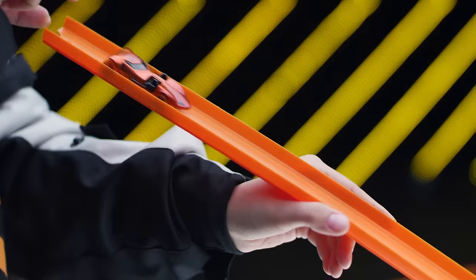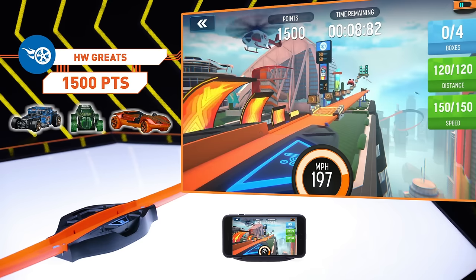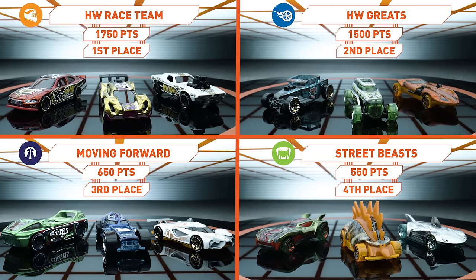It's not over yet! 240 scaled miles per hour is the fastest we've seen today, but the ramp was too low to smash the boxes. They're jumping too low — if they hit the ramp when it's up, they might score, but Rip Rod was too slow. Time's up! The Hot Wheels Greats come up just short with a score of 1,500!